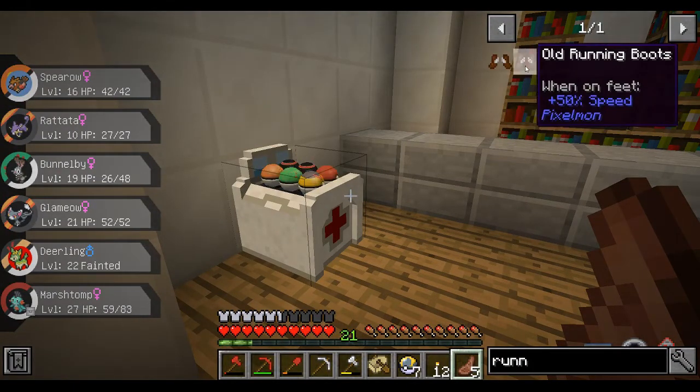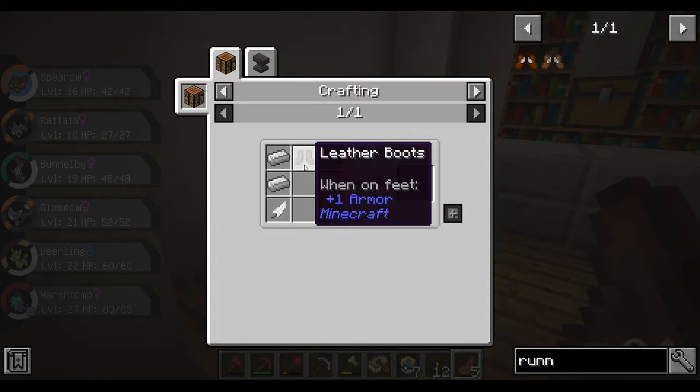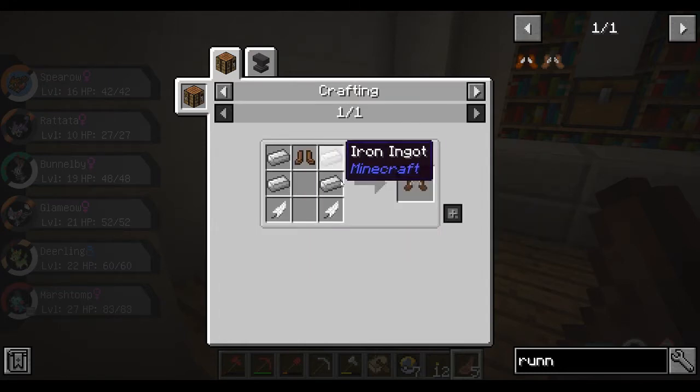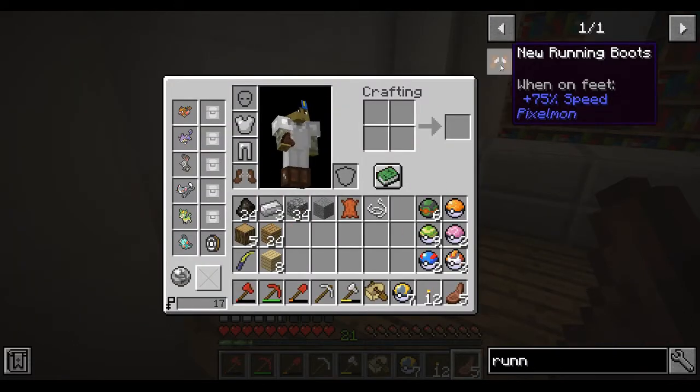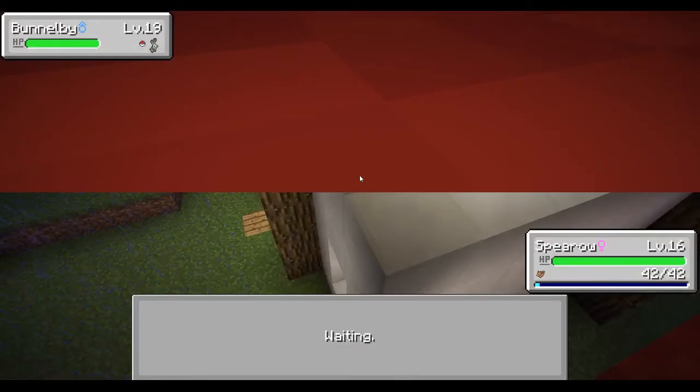It's a Sawsbuck — yeah, it'll kick my butt, run away! I also created something called Old Running Boots. I had just enough iron to make these along with a bunch of leather, so I made leather boots and turned them into Old Running Boots — I actually run a little bit faster now. The new ones make you run quite a bit faster.